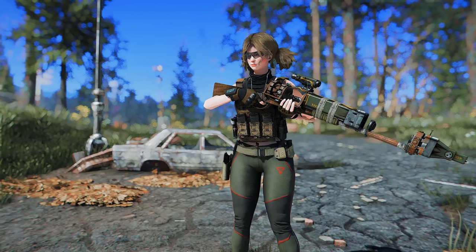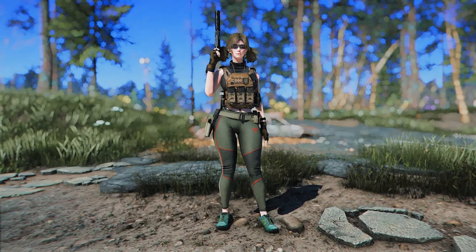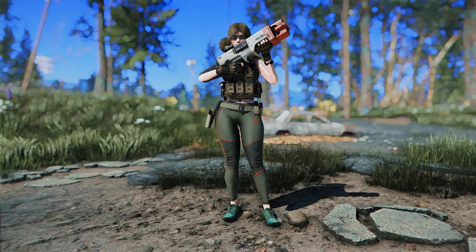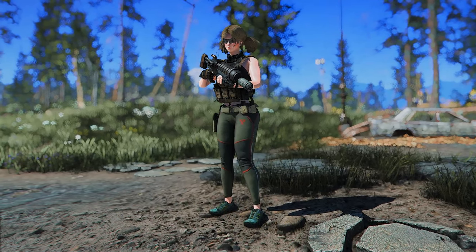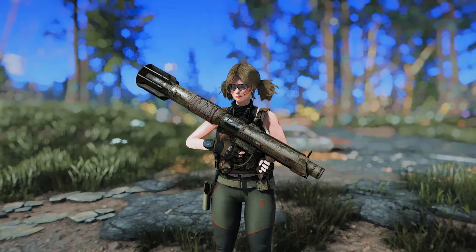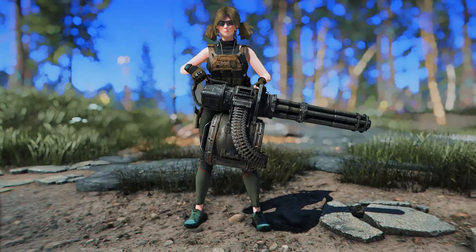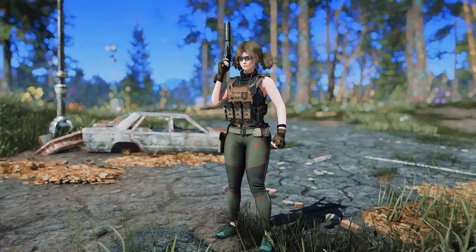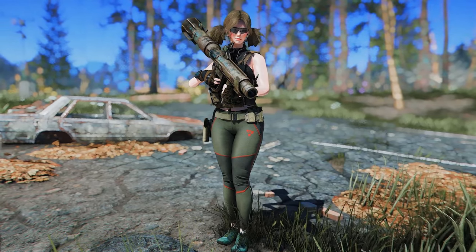Next up is New Weapon Idle Animations. This mod allows the character to take more diverse poses when holding a weapon. You can choose and install different animations for assault rifles, pistols, rocket launchers, snipers, or shotguns. They are all pretty cool animations. However, it was hard to pick just one — I wish I could use the DAR framework to randomly display these animations, as I mentioned earlier, because they were all well-made.